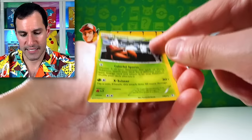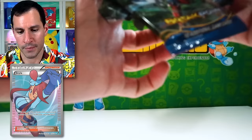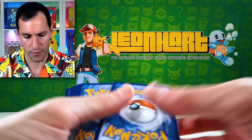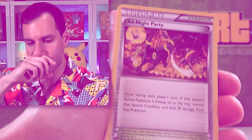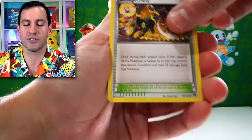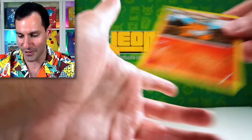We've got Breakpoint and Breakthrough. I think it's Breakthrough that has the Shining Gyarados secret rare — I don't even know if I've ever pulled it. Either of these sets, if we can get one of those — I think there's a Mega Mewtwo in there. From the Breakpoint pack: Froakie, Seedot, Electabuzz, Yanmega, all-night camera party perfectly for the all-night party card.